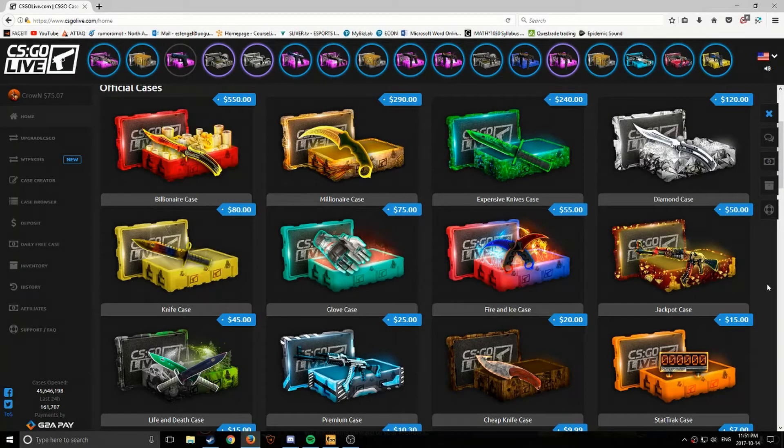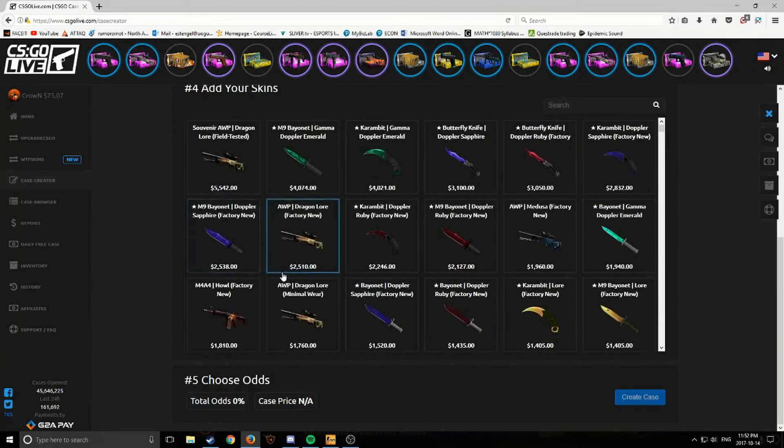Hey guys, what's going on, it's Dunedinner here creating this new video. Today I'm gonna be on CSGO.live, so it's a bit of a different video. I actually just deposited some funds — this video is unsponsored — so I'm gonna give it a try and see if I can withdraw a knife. I originally just bought a prepaid card and wanted to put it on OP Skins, but OP Skins didn't accept it, so now we're here.